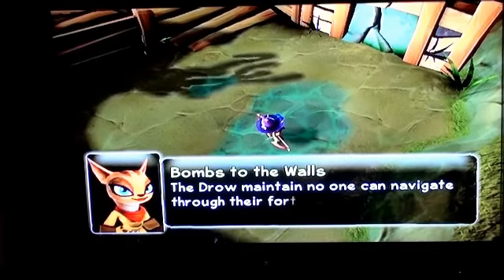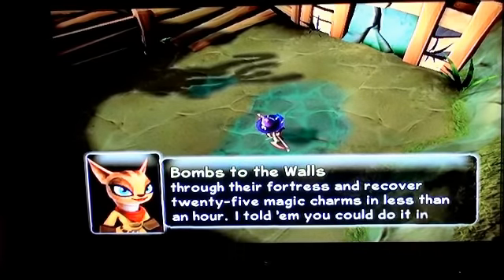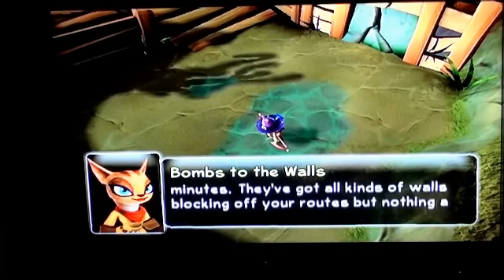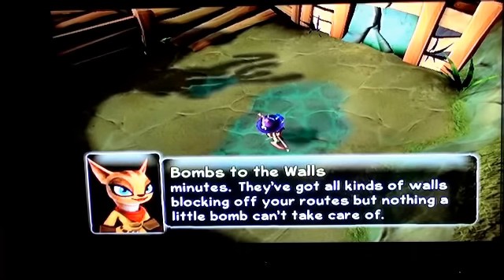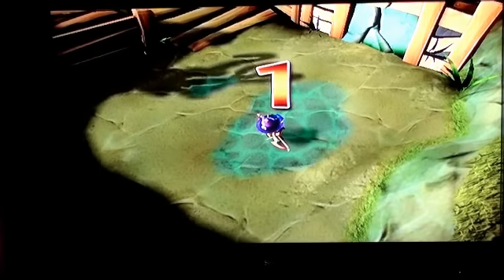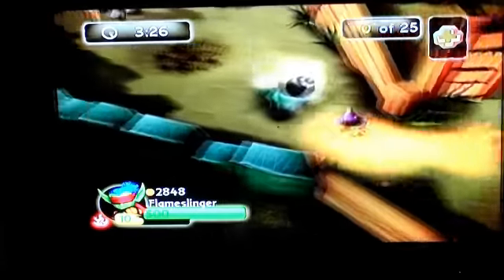Drome and Tane say no one can navigate through their fortress and recover 25 magic charms in less than an hour. I told them you could do it in minutes. They've got all kinds of walls blocking off your routes, but nothing a little bomb can't take care of. So basically, what you have to do is find the bombs and blow up the walls, pretty much.